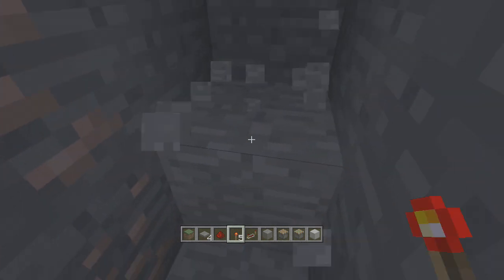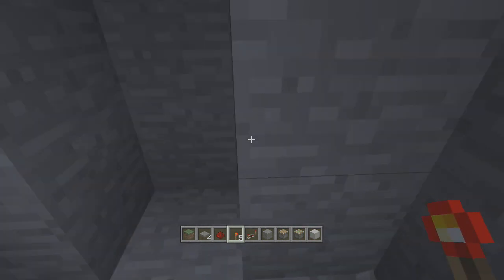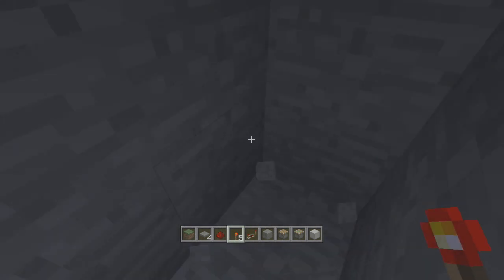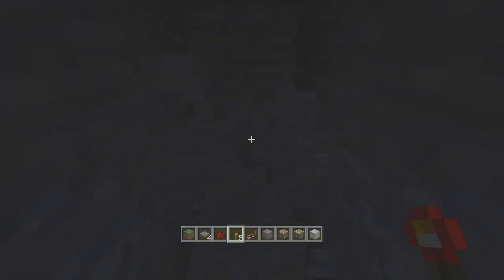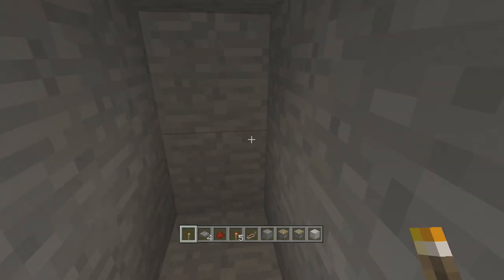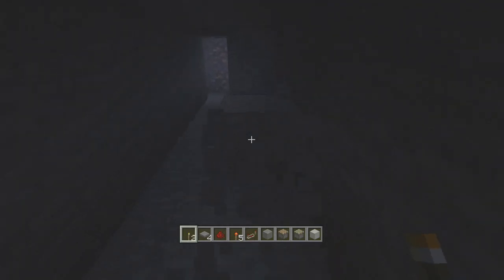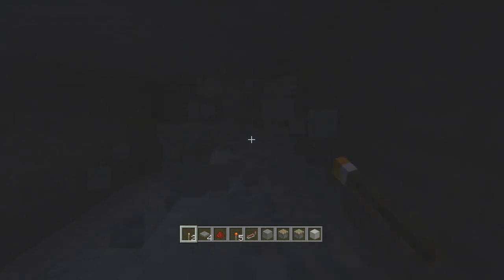So now we need to build the arrow room, which is essentially the room you fall into where you are shot. To start off, we want to dig two blocks off on each side, and then we want to go back nine. Let me go ahead and put down some torches so we can actually see. Right here is where we are going to actually put the dispensers. And let's go ahead and clear out this area so that the arrows have a clear path to do some victim killing. I'll go ahead and put up a torch there so we can see.